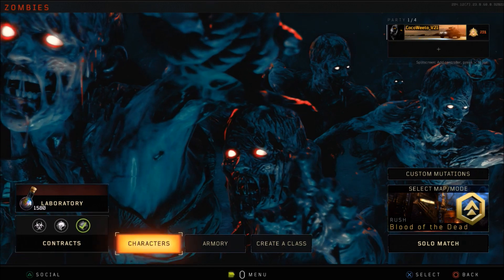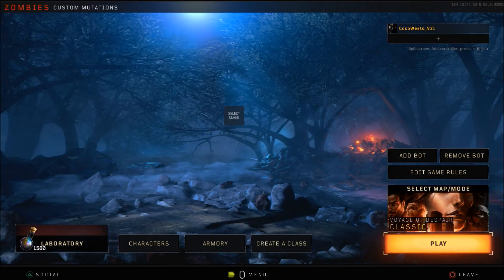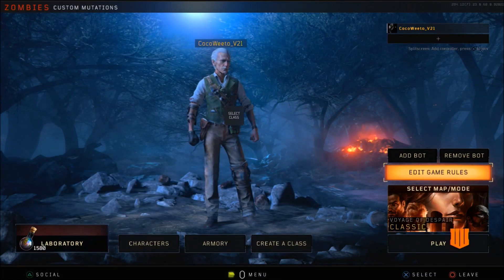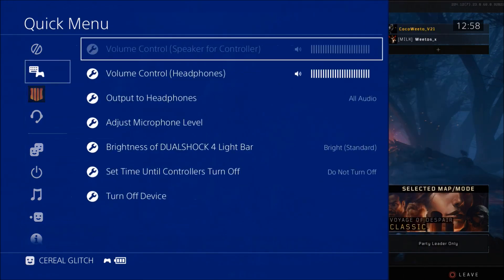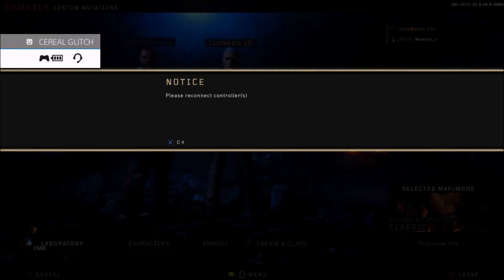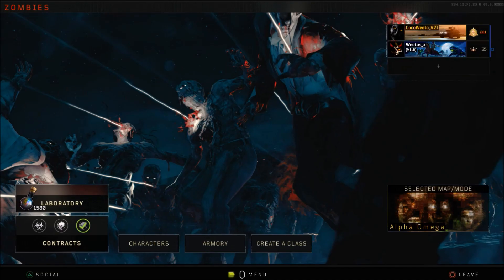Both players are going to go into zombies and into custom mutations. Now the person who wants to have the game — what they want to do is hover over the edit game rules with the d-pad and not the analogue stick. Go ahead and press the show shell and simply join your friend that's sitting in a custom mutations lobby. From here, do not press anything on your controller apart from pressing and holding the middle button, and simply go ahead and turn off your controller. You can disconnect your batteries if you want, like on Xbox.